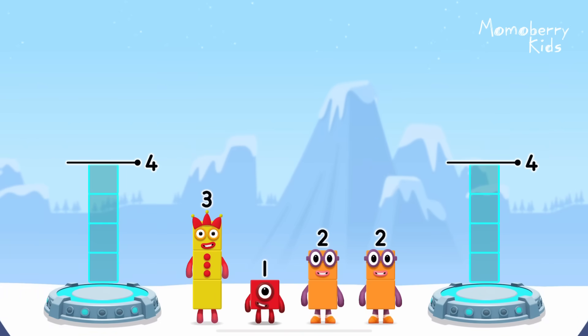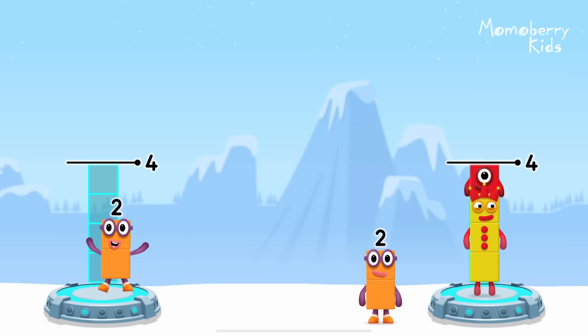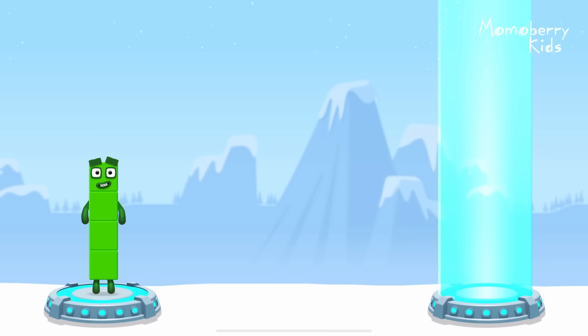Share the number blocks evenly to make two groups of four. Correct! Two plus two equals four, three plus one equals four. Four equals four!